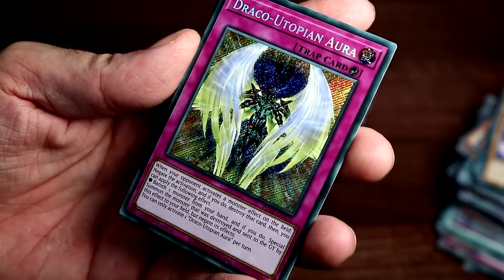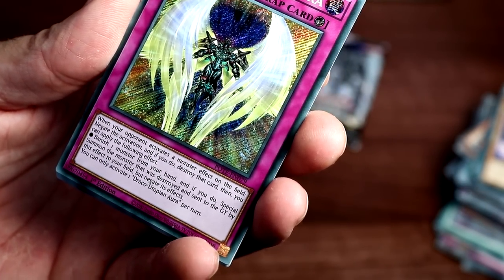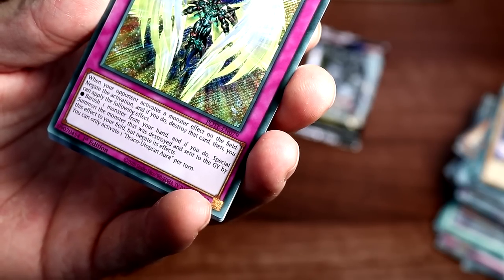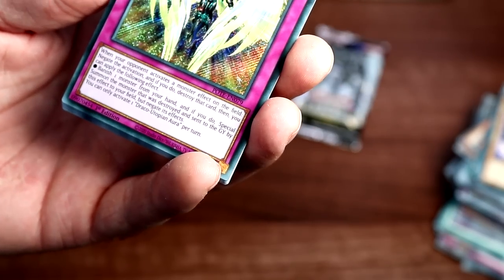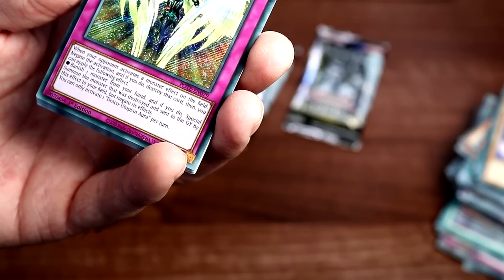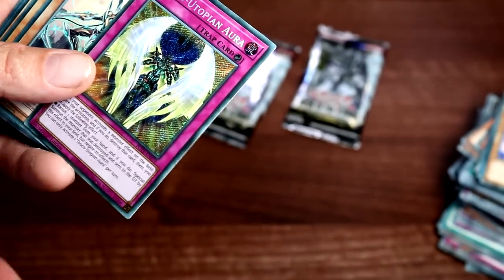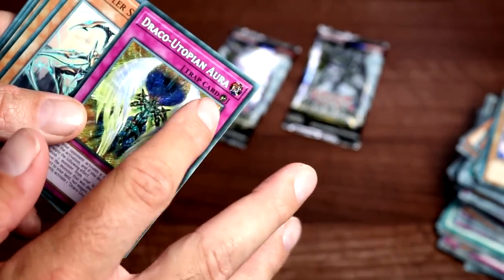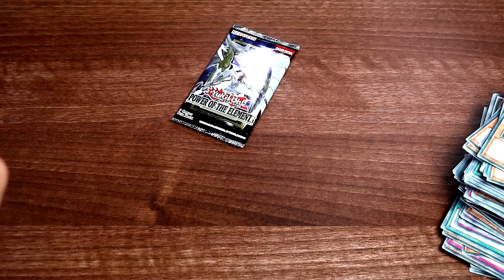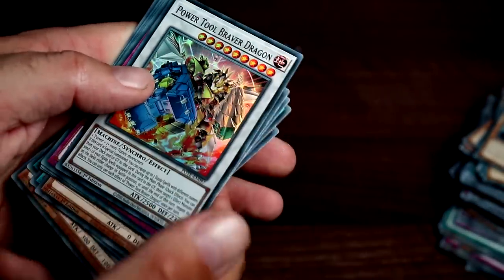Draco Utopian Aura — trap card, counter trap. When your opponent activates a monster effect on the field, negate the activation and destroy that card. Then you can banish one monster from your hand, and if you do, special summon the monster that was destroyed and sent to the graveyard by this effect to your field but with its effect negated. So if they've got a Baron de Fleur and activate its effect, you destroy it, banish a card from your hand, and special summon Baron de Fleur to your side of the field but negated. Counter trap so it can't be replied to — interesting. If it's better than I think let me know in the comments.